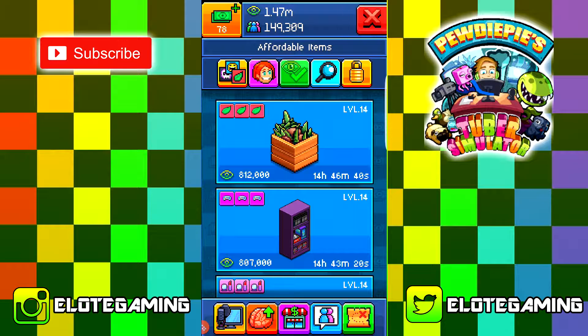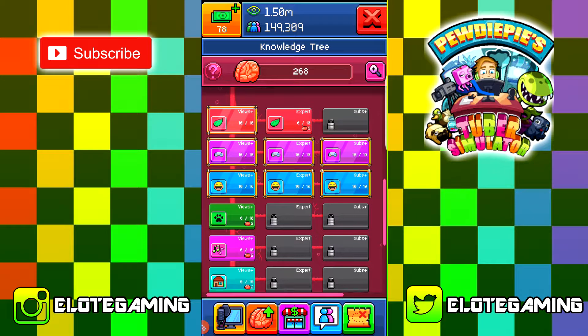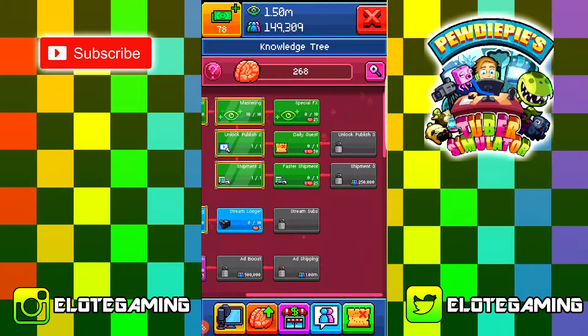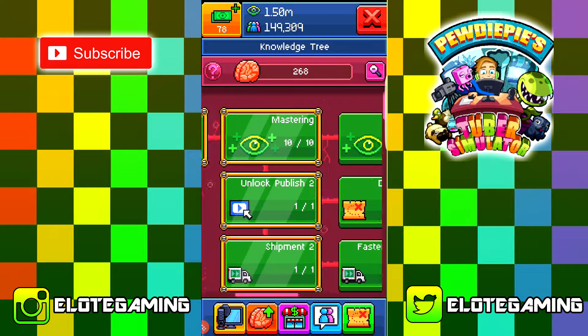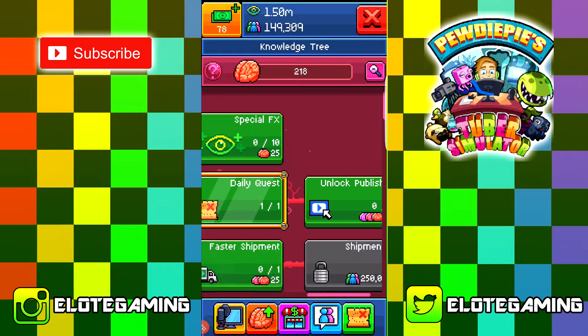Collecting all the sponsoring goals and all this stuff. A new update just dropped — they added a lot of new stuff. They actually added this tab right here, or rather they really improved the tuber customization tabs. Everything seems bigger — look at this, everything used to be smaller.